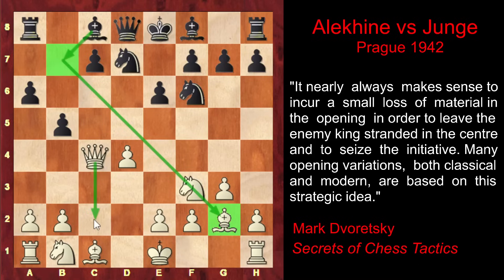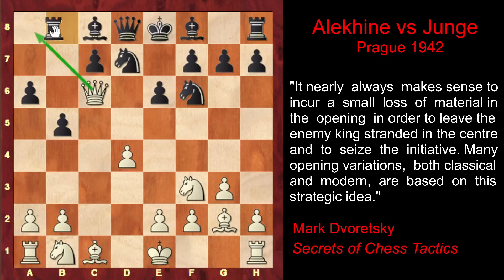Before retreating the queen to c2, Alekhine moves his queen to c6 first. The idea is to attack the rook and induce Black to move the rook away from the a-file, and that's exactly what Black does — he plays Rb8. Now, after Alekhine plays a4 and exchanges on b5, his rook will occupy this important file, and the Black rook isn't on a8 anymore, so the White rook will dominate this file.